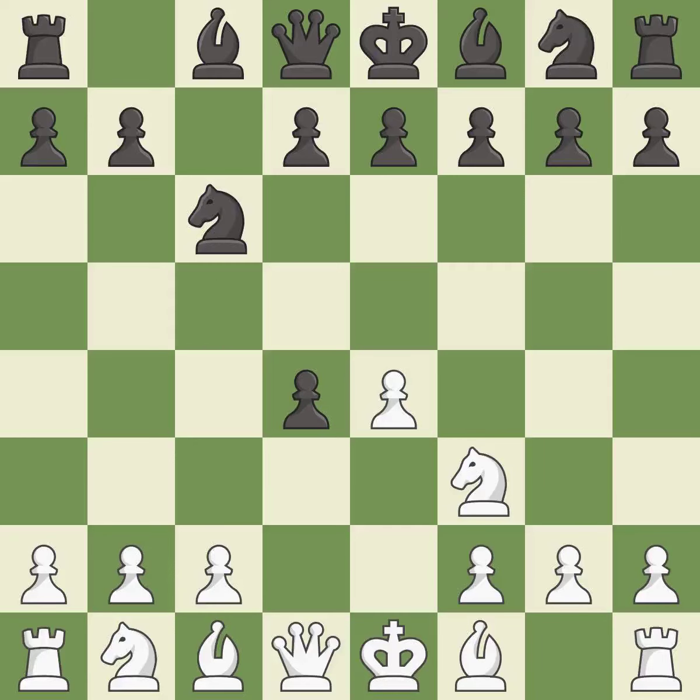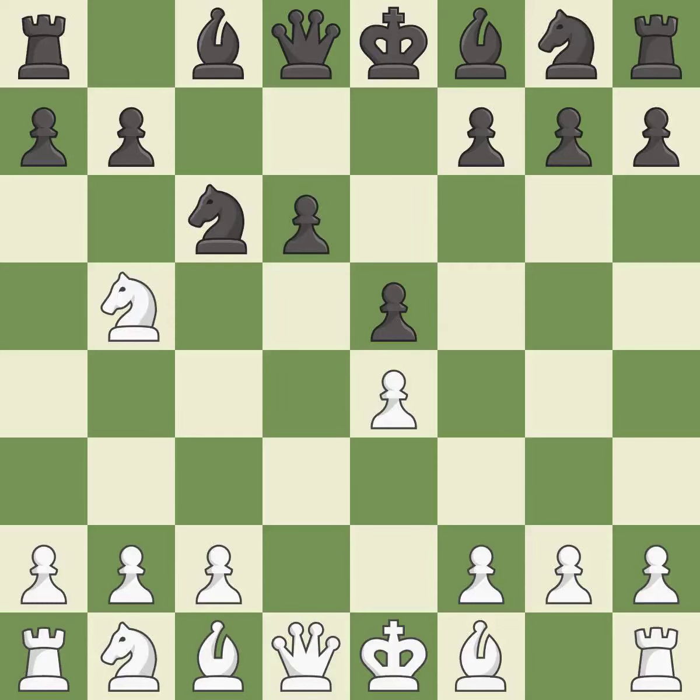Cxd4 gives black two central pawns versus one central pawn for white. Nxd4 recaptures the pawn and activates the knight, in return for having one central pawn versus black's two central pawns. E5 takes space in the center, attacks the d4 knight, and prepares to develop the dark-squared bishop. Nb5 moves the knight to an aggressive square where it threatens Nd6+. D6 defends the e5 pawn and allows the light-squared bishop to develop — it is the last book move, a solid choice.